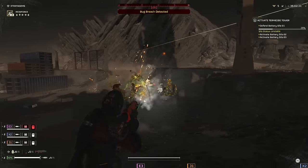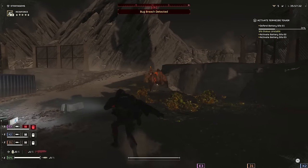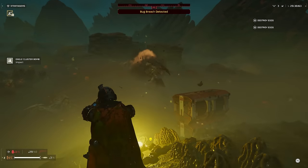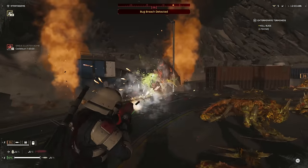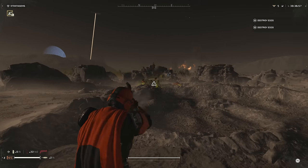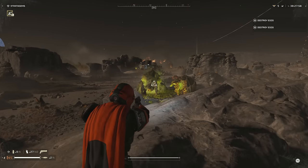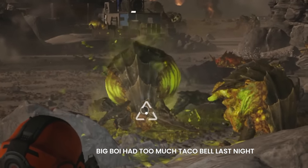The Incendiary excels at dealing death to light armor, but that means Hiveguard can be an issue. In these cases, I like to bring along the Senator, as usually three well-placed shots to the head will drop them. Although the Incendiary's fire damage does penetrate their armor, you'll need to maneuver to their side to dish out real damage behind their shielded faces. Armored spewers have an armored faceplate, and in those scenarios the Senator works well as a backup, as it's able to penetrate their armor with relative ease — but use whatever sidearm you prefer.